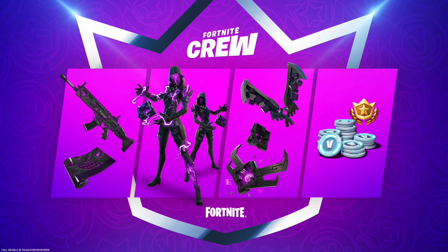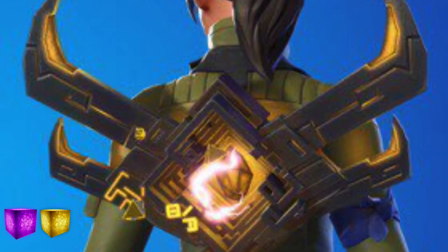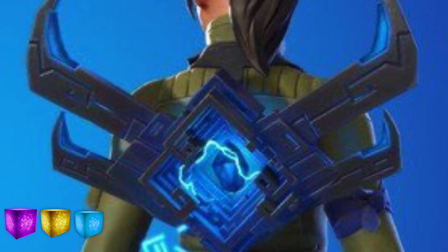In December 2021, we got the Cube Assassin skin for the Fortnite crew. We don't need to pay attention to her skin — we just need to pay attention to her back bling and the back bling styles. The main default style is purple, representing the normal purple cube. Then there is the gold style representing Glevin the gold cube, the cube queen's cube. Then there is a blue style representing Glevin the blue cube. And then there is a red style again.